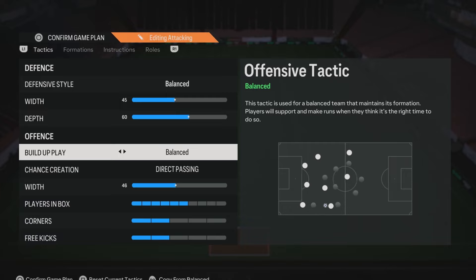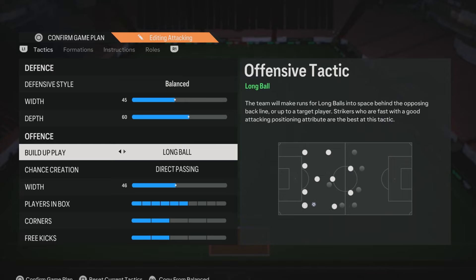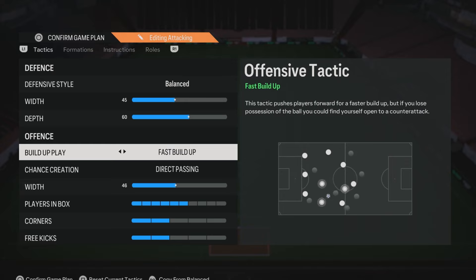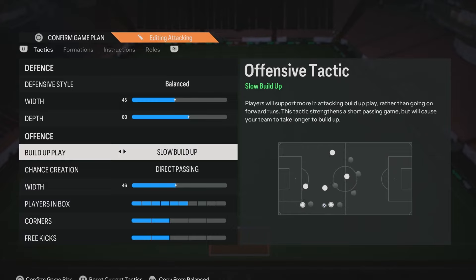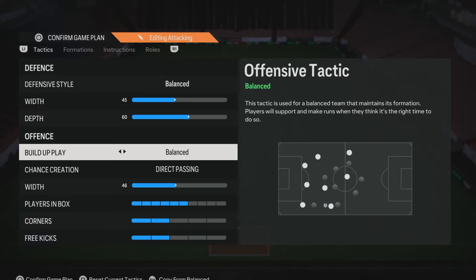Moving on to build-up play, I always suggest having this on balance as it gives you the most controlled and varied form of build-up. When you use balance, you can pick and choose when and where you use each type — slow or fast. The specific settings like fast build-up or slow build-up are usually pretty terrible, so balance gives you the best options all round.